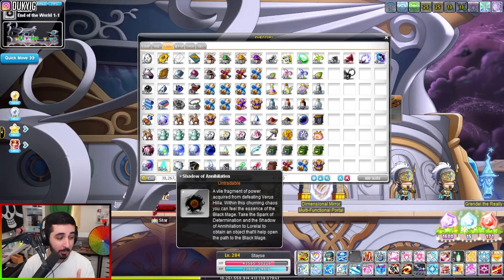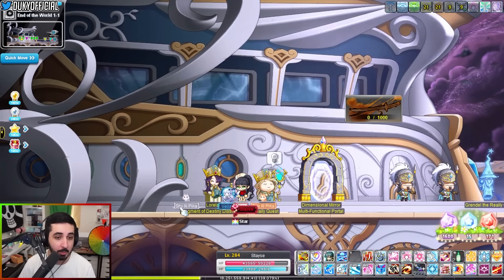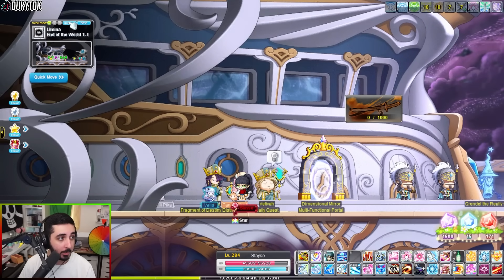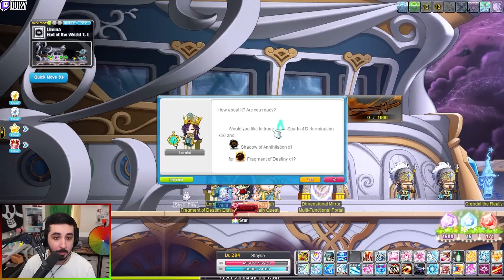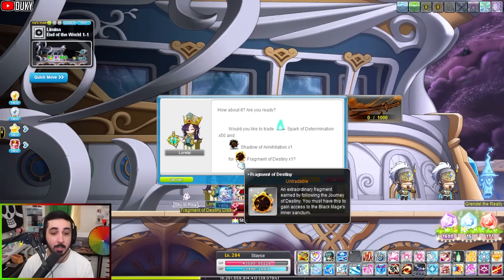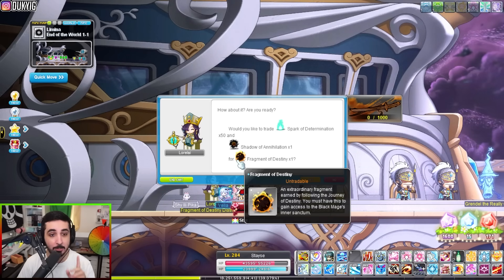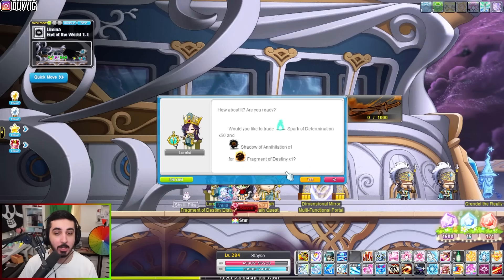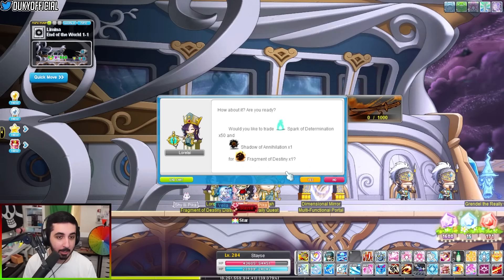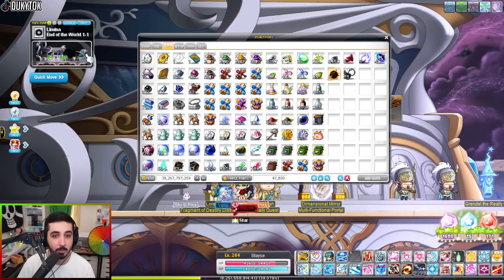You also have to convert the sparks and shadow into a key by talking to Lorelei in map 1-1 in Lamina. Talk to her and she'll offer to trade Sparks of Determination and Shadow of Annihilation for a Fragment of Destiny — this is the key you need to enter Black Mage. You need this in your Etc tab to enter, so make sure when running a party that everybody has this item, or it will say somebody doesn't have the item and you won't enter.